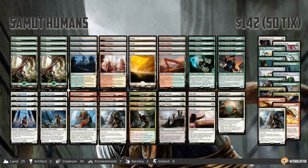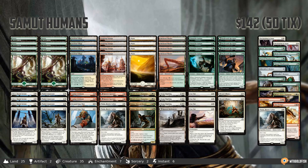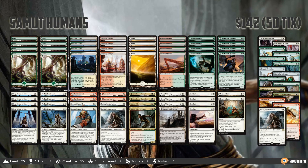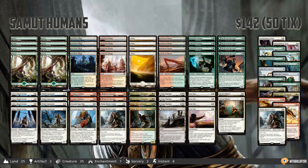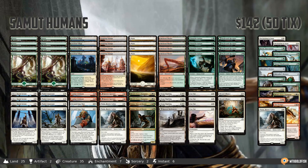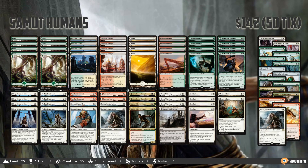Hello everyone, it's Seth, probably better known as SethRotNotLive, and it's time for another Instant Deck Tech. Today we are looking at a very aggressive, kinda tribally based list built around a new mythic from Amonkhet. This is Samet Humans, kind of a Naya human beatdown tribal deck, and it looks really sweet. It recently took James Ebro to a top 4 finish in a GP trial, so congrats to James on their finish with the deck.